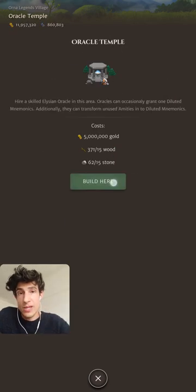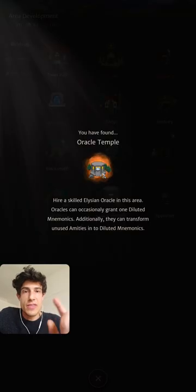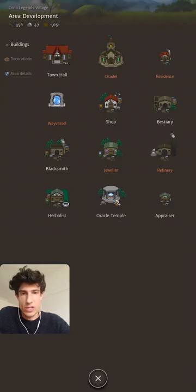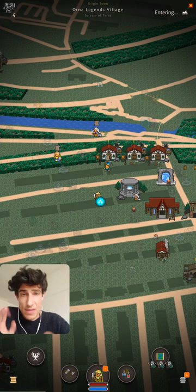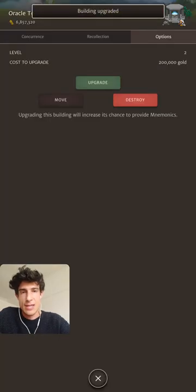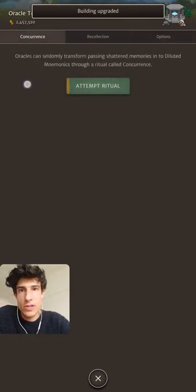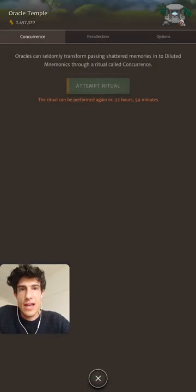Immediately on accepting Pythia's quest, you will be allowed to build an Oracle Temple in your origin town. The Oracle Temple is the main way to receive more diluted mnemonics. The first thing to do upon building it is to upgrade it to level 10, because until then it's not guaranteed to give you diluted mnemonics. Once at level 10, you go to Concurrence, attempt the ritual, and you get a second diluted mnemonic.